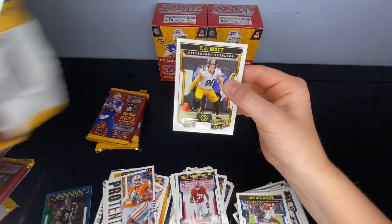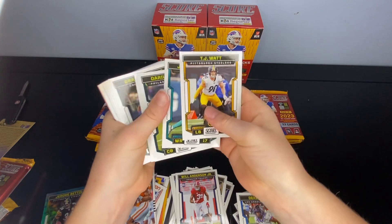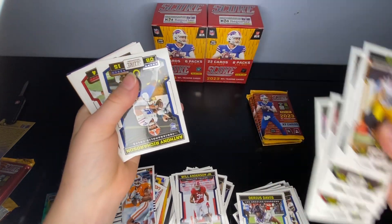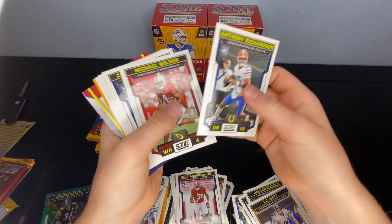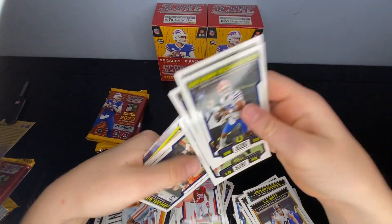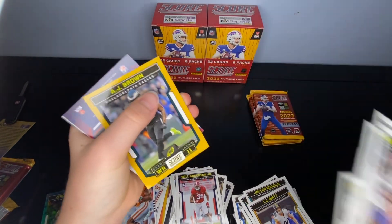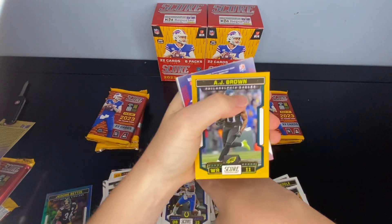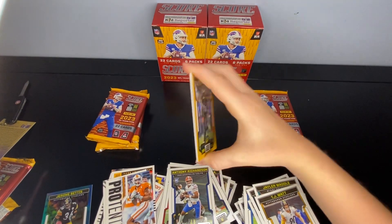Please don't tell me — I think I saw what I saw. TJ Watt? Wait, no. Starting out with an Anthony Richardson — not bad. Michael Wilson, Zach Charbonnet, Drew Sanders, Keel Bingsley, and AJ Brown on the parallel. There's a little shine back there — I think it might be an autograph since it's not thick.